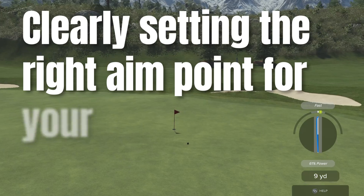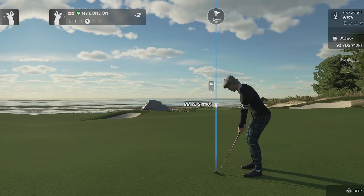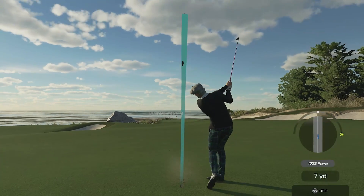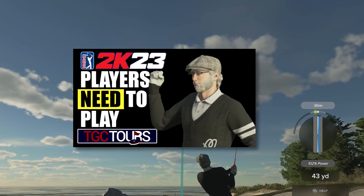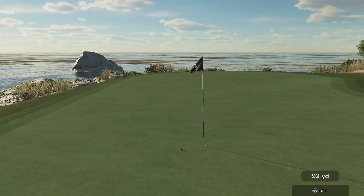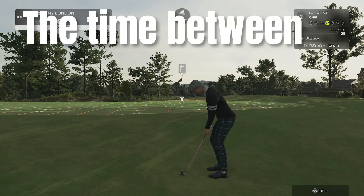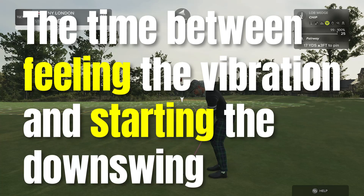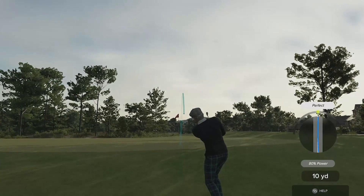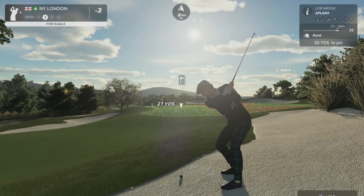Setting the right aim point for your chip is also critical. If you are playing in TGC Tours events, you'll be playing without the distance meter and relying on controller vibration for judging the power of a shot. I would suggest that you take a little bit off the shot because of this. The time between feeling the vibration and starting the downswing, even though it's very short, typically results in a slight overpower of the shot, maybe of only one or two percent. So you need to allow for this with your distance control.